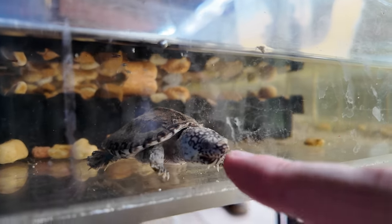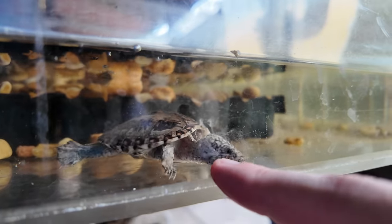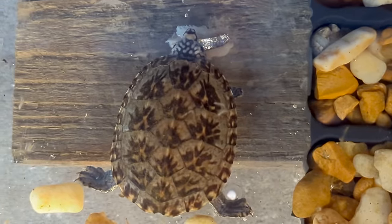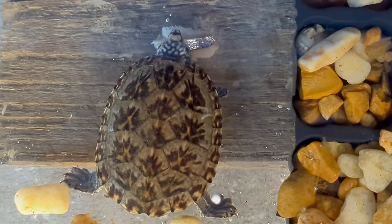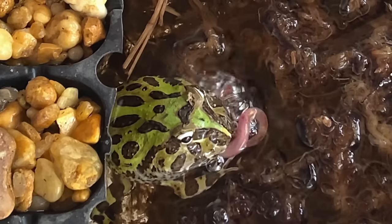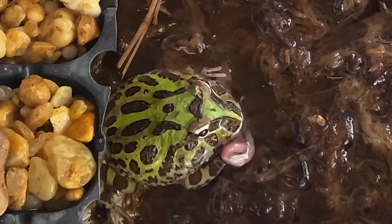I got a Mexican giant musk turtle, which is in need of a larger food item — maybe a hunk of fish here. I also bought some Argentine horn frogs: I bought the green one, the variegated one, and the apricot one.